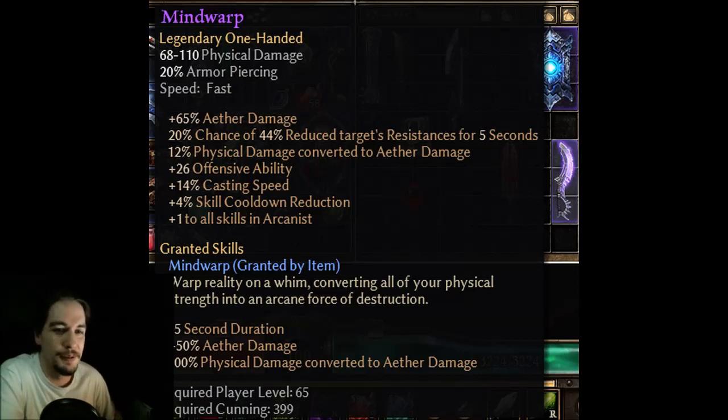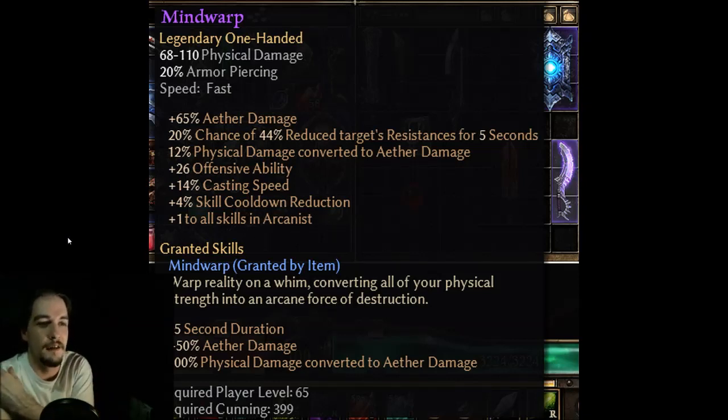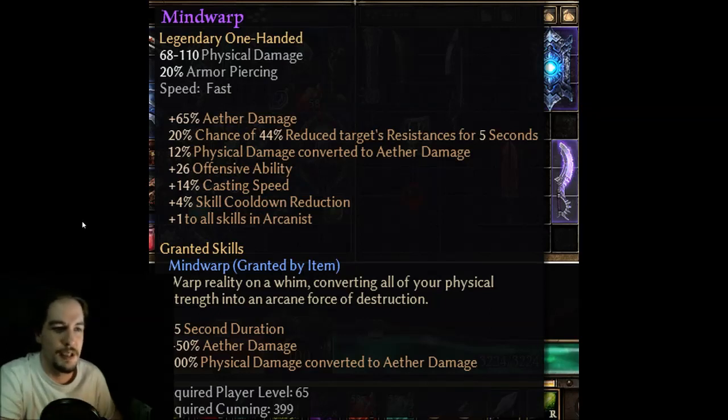Mind Warp — I'm sure anyone who's seen this and is a fan of the channel is wondering what I think of it. Mind Warp is a sword — it's basically a straight upgrade to that Aether Axe, though I can't remember the name. The big things for me are the casting speed and skill cooldown reduction on a weapon. Plus one to all Arcanist skills is available on weapons all over the place, but it's really the casting speed, offensive ability, and skill cooldown reduction combination that makes it stand out.